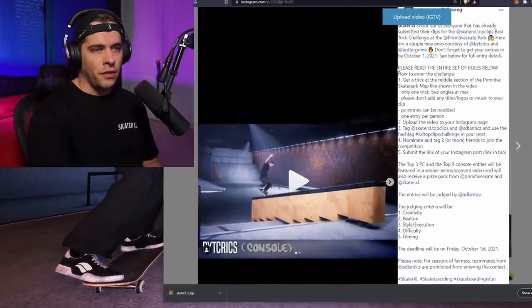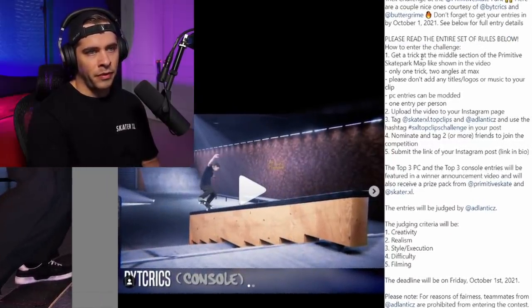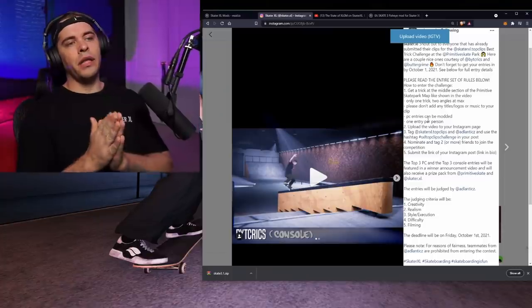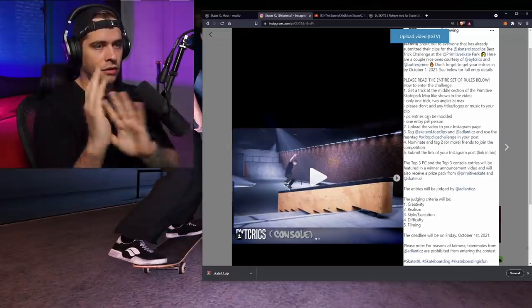So if you're reading the contest rules: get a trick in the middle section of the Primitive Skate Park map like shown in the video — one trick, two angles max. Don't add any titles, logos or music to your edit. I'll leave a link below to this post. Definitely make sure to follow the rules so you don't miss out — I want to make sure you guys enter properly and get your opportunity to win some free gear.